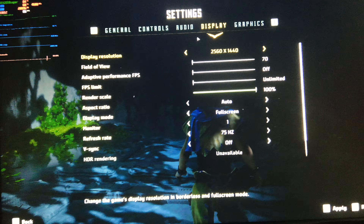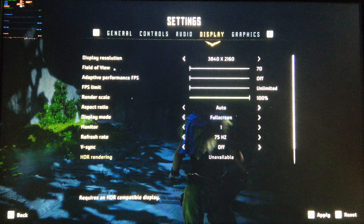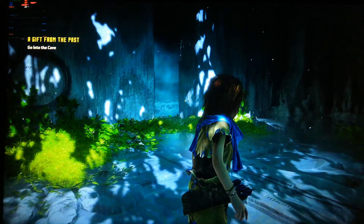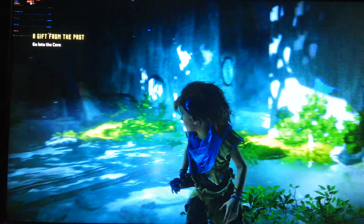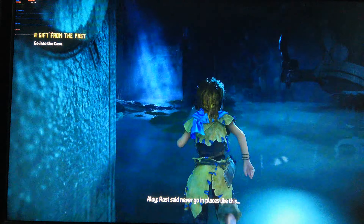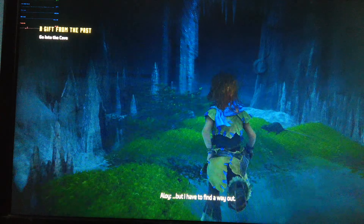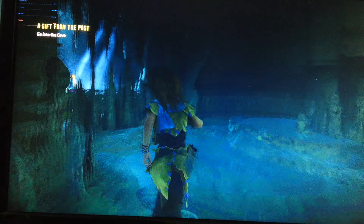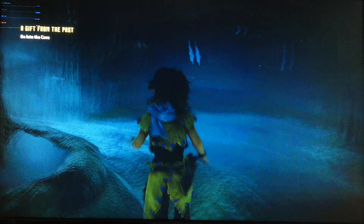First of all, what you have to do is download the link down below — I've provided the link. Just download the fix. What I'm going to tell you: first, you need to go to your Documents and you will find Horizon Zero Dawn, then go to Saved Games, then move over to Profile and extract the file that you have downloaded, and replace them.